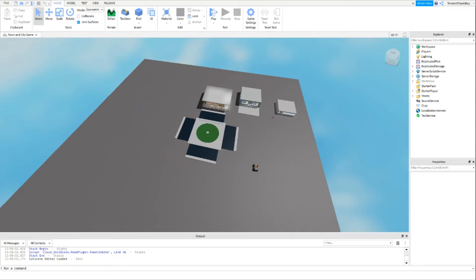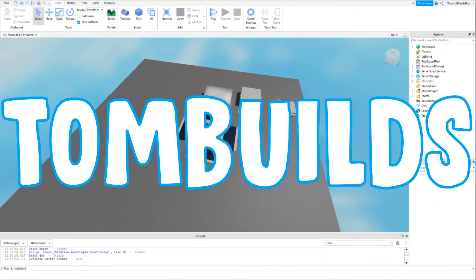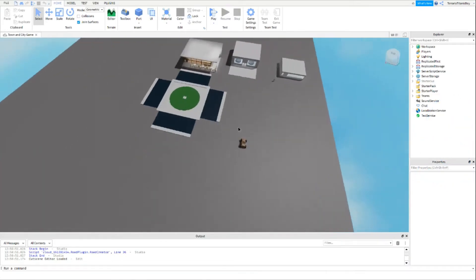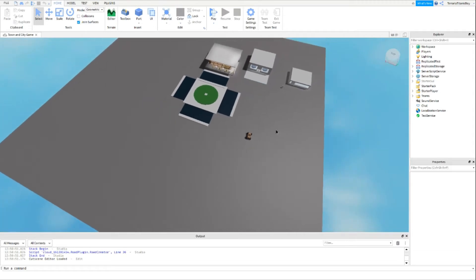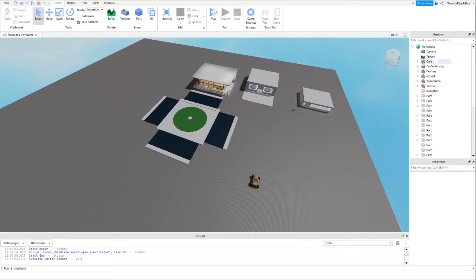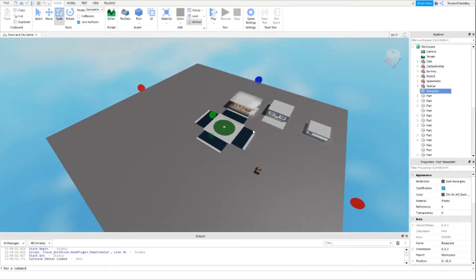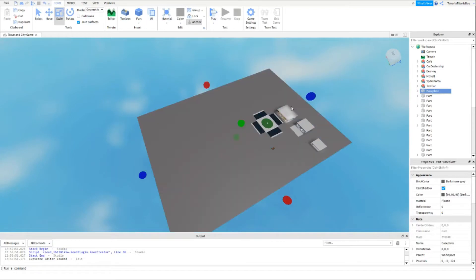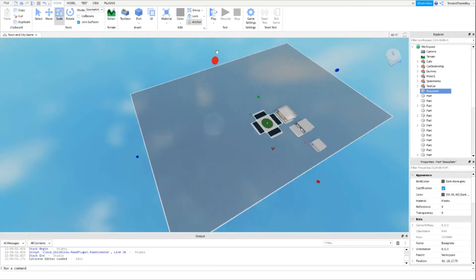Welcome back to the Roblox Studio Brookhaven tutorial series. In this video I'm just going to be doing a time-lapse of me building the city — making the roads the way I like them — so I can in future build things I want to build, like a dock so I can make boats, and even airports so I can get planes.